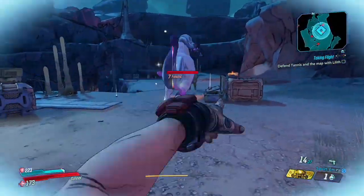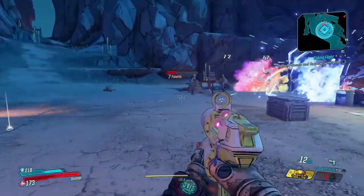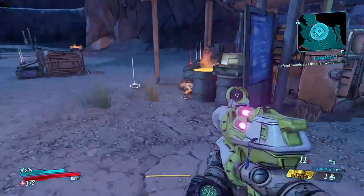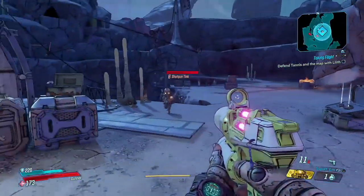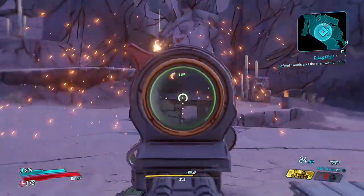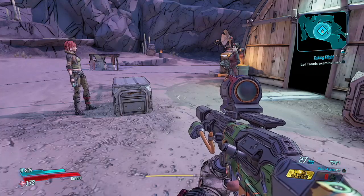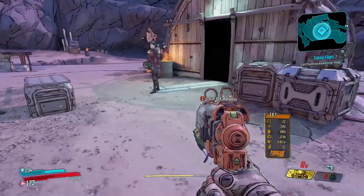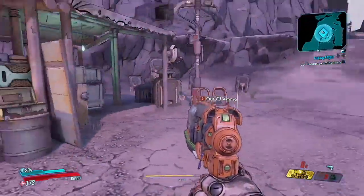My Rainbow Pony Bombs did a good job at crowd control, so overall, this fight was not as bad as it could have been. Alright, killer. Let's take the rest out together. Then Lilith showed up, and my work was pretty much done. I have learned, over the course of the Borderlands series, that it's probably best to not get in Lilith's way. We saved Tannis from the bandits, but could we ever really save her from herself? That has been an eternal question in this series, and I think the answer is no.